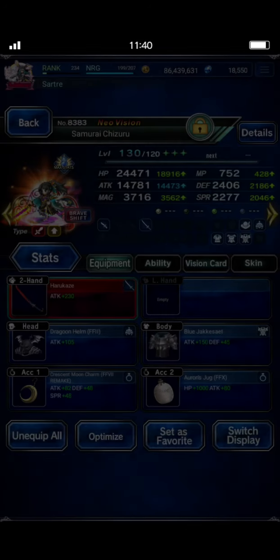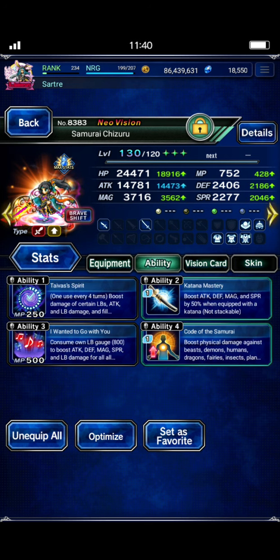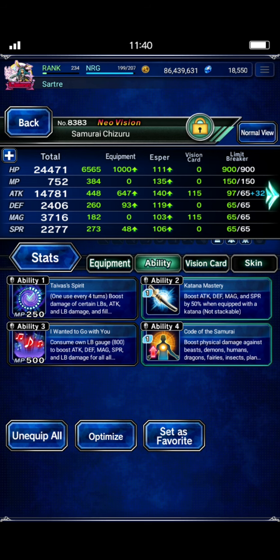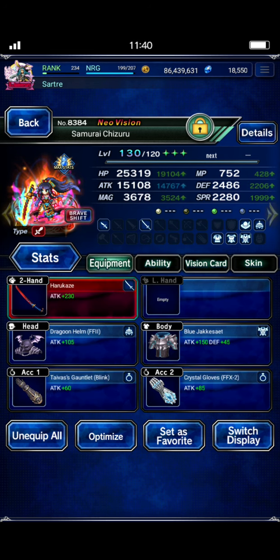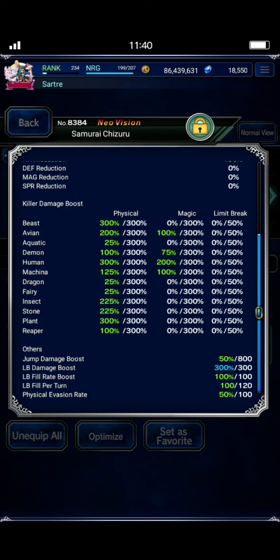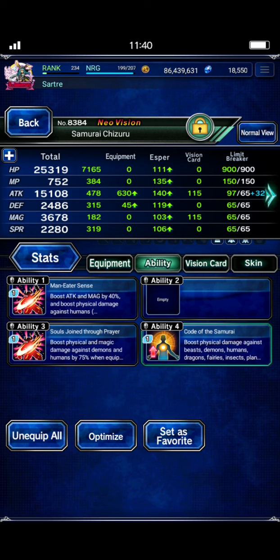So Chizuru — nothing too fancy. Her own STMR, obviously, then just high attack gear in this form. She hits plant killers pretty much innately, with just a little bit of human killer in this form. This isn't really her damage form — her damage form is Brave Shift. We made sure to cap up her LB damage and gave her the human killer. She's at 300 human, 300 plant, 300 LB damage. There's a slot left open. Lightning is the one really carrying the fight here, but Chizuru does get the leader skill, so anything you can give her to deal more damage is really nice.